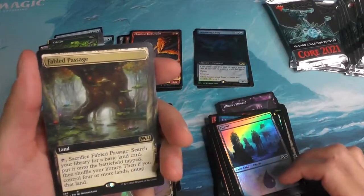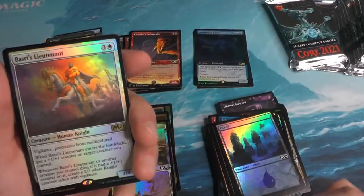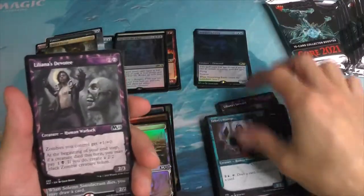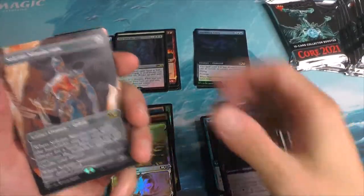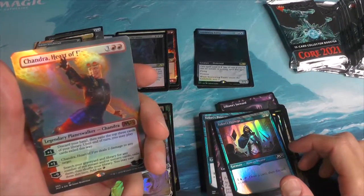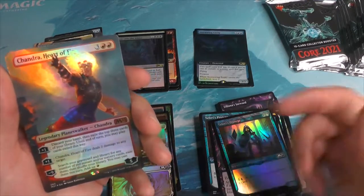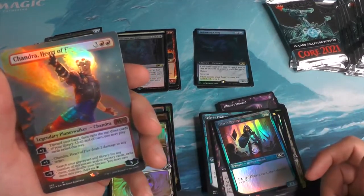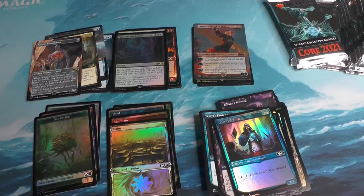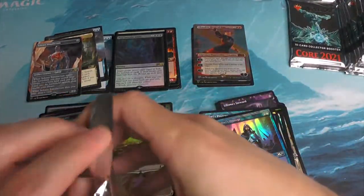There we are — the Fable Passage for the Extended Art. Basri's Lieutenant. Appear into the Abyss. Another Simulacrum. And now that is a smooth pull. It's unfortunate — I feel like this is not getting the respect it really deserves in terms of value. The art is absolutely beautiful.